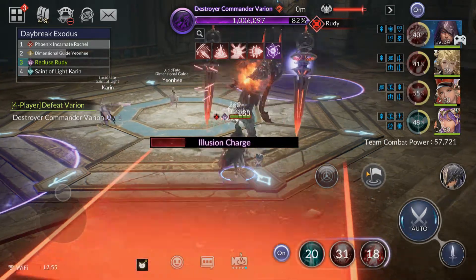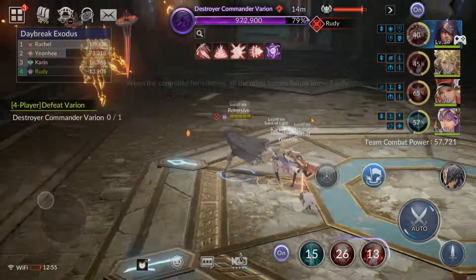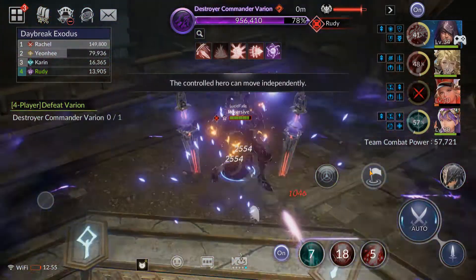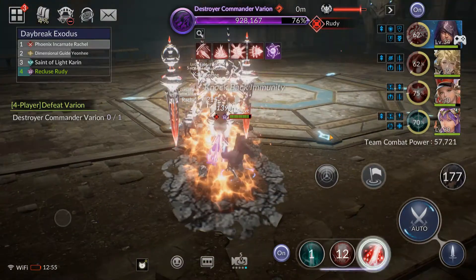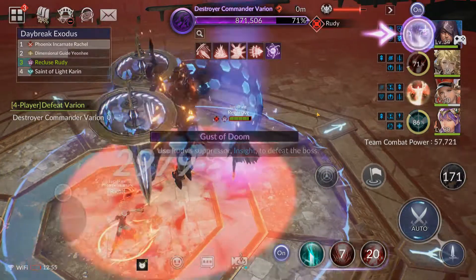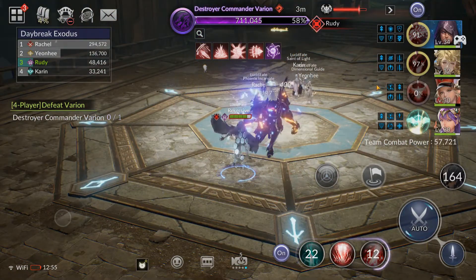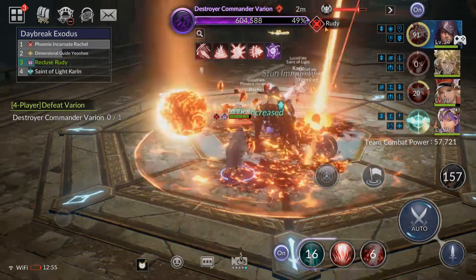That was close. I don't know why Rachel's going to the back of the target — she doesn't normally do that. Karen got hit and Karen's almost dead, I had to pop the pet heal a little early. This is when you do the most damage to the boss — that suppression ability locks him down for quite a while and gives everyone a chance to get off their ultimates. Here's Yonhee's ultimate doing a lot of damage — look at his health go down.